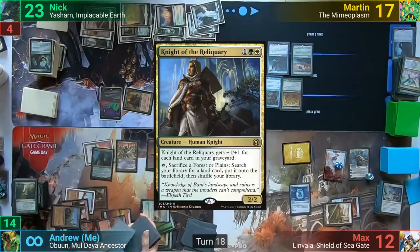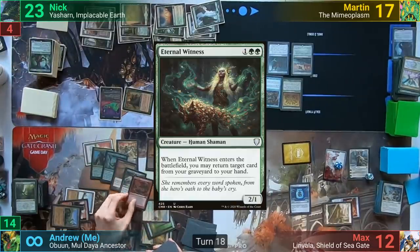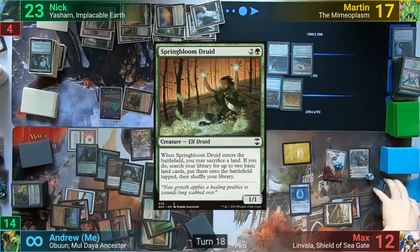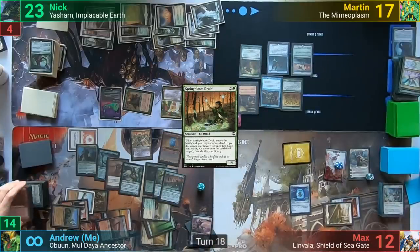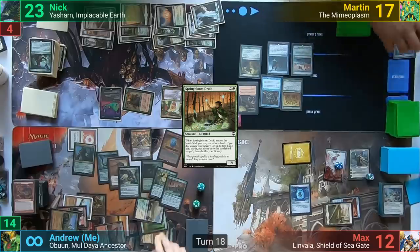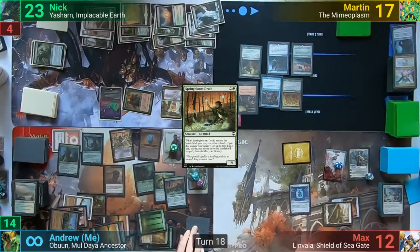I flip a Knight of the Reliquary, Multani Yavimaya's Avatar, Umbilicus, Eternal Witness, Warp World, Avenger of Zendikar, Azusa Lost but Seeking, and Spring Bloom Druid. With the Witness entering, I bring back Eldrazi Displacer and sacrifice a land to the Spring Bloom Druid to find two basics. I make 20 Plant tokens and put two +1/+1 counters onto each of them. With the Cloudstone Curio trigger, I return Eternal Witness to my hand and pass to Nick.